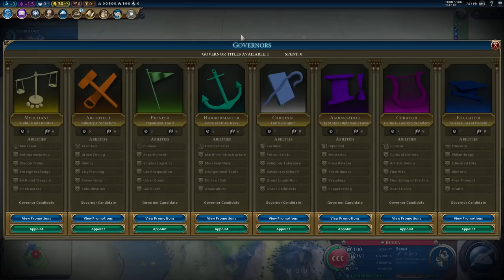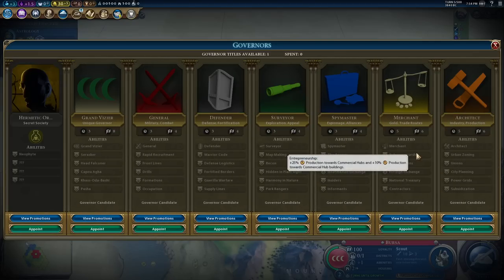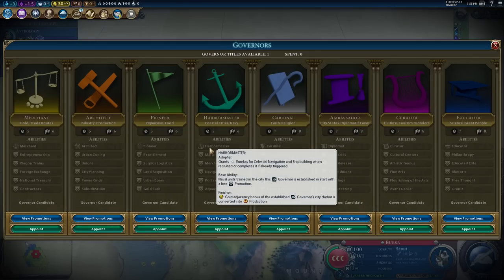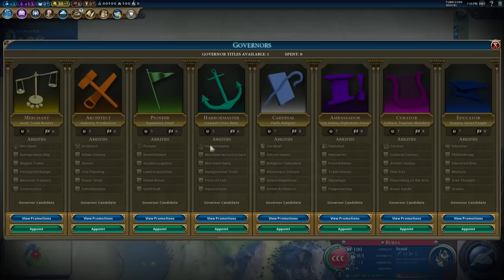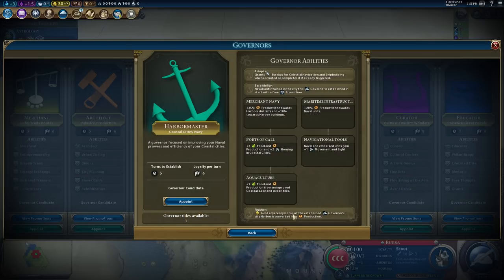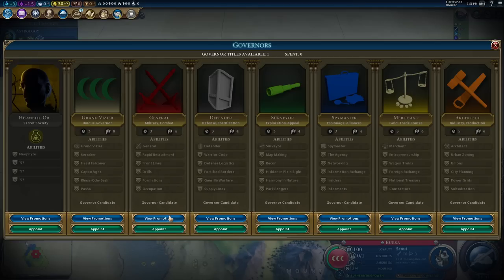We can now pick our first governor. We've played with the Bear's Governor Overhaul mod before - it changes the governor system entirely. Very similar abilities but they tend to work empire-wide in a very Civ 5 way, where you open a tree and go for things in that tree. For instance, the Harbor Master gives you eurekas for Celestial Navigation and Shipbuilding when you unlock it, and then has a bunch of bonuses for sea cities - extra food, production, housing on coastal cities. There's a lot of good stuff here.